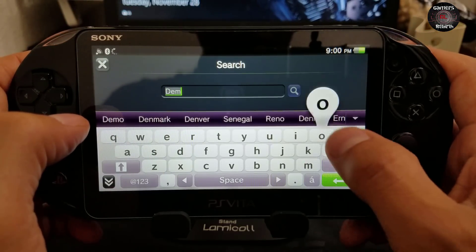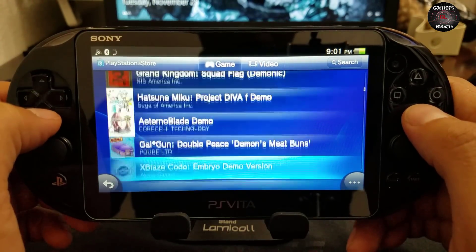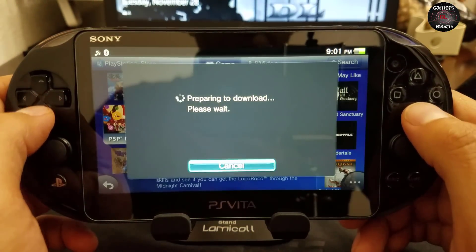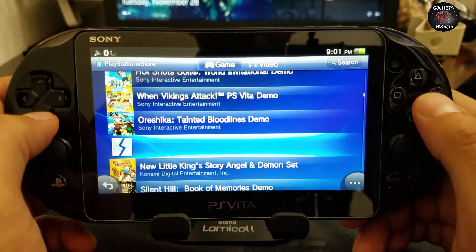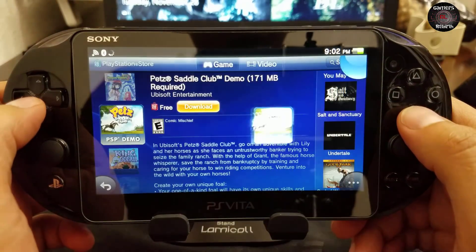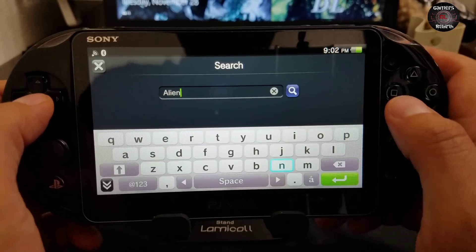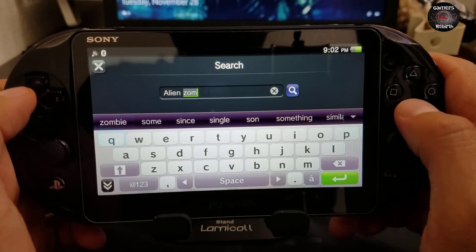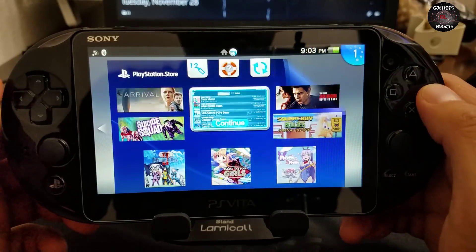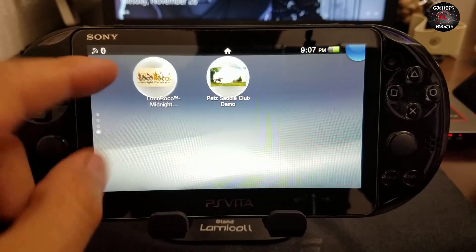Depending on your region you will need to find the right demo — I have it in the description. Since we're on the US store, I'm going to download Local Rocco which is free. I'll also give you the Pet Saddle Club demo. It's 171–180 megabytes, but if you want to save space and are willing to pay 99 cents for Alien Zombie Death, I'd recommend it. My two demos have been downloaded.